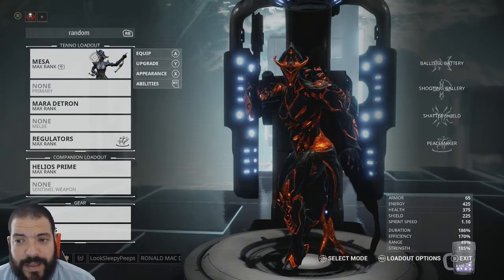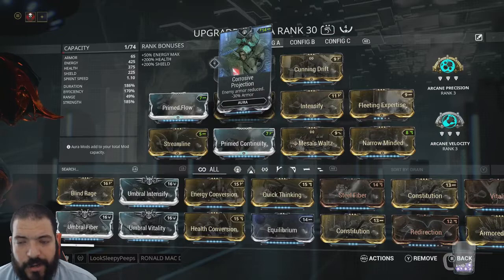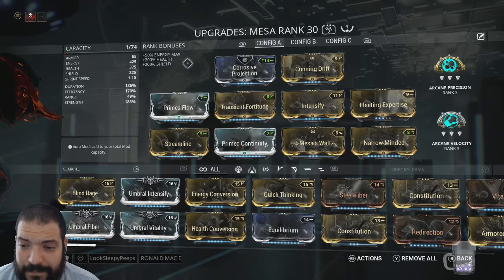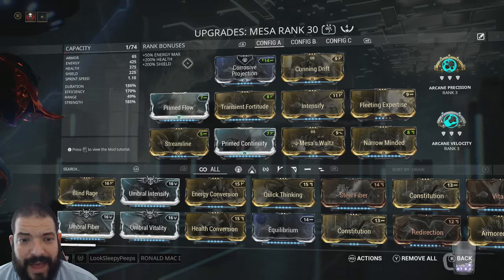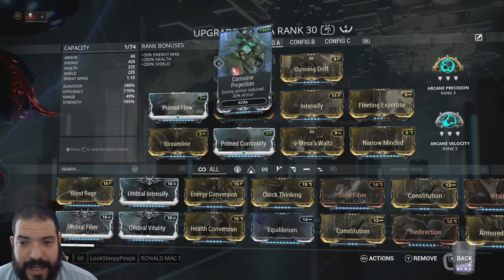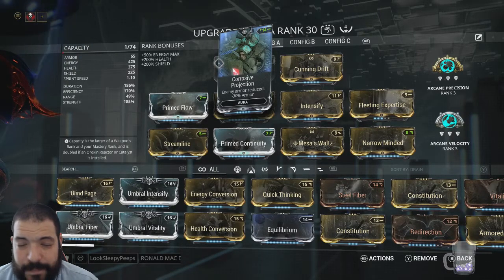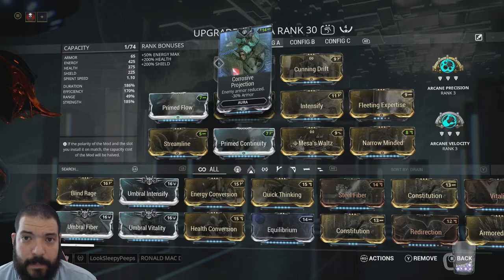So without further ado, let me get you into the build and show you what we're doing here today. Corrosive Projection — I've changed the aura slot to a dash. Now this is a four-forma build, it's fairly forma intensive, but I genuinely think the effort is worth it. We've got a dash polarity in here for Corrosive Projection — enemy armor reduced by 30%, absolutely huge. One of my favourite aura mods, I would definitely recommend putting that on there.